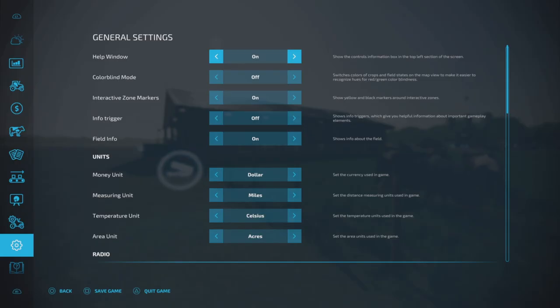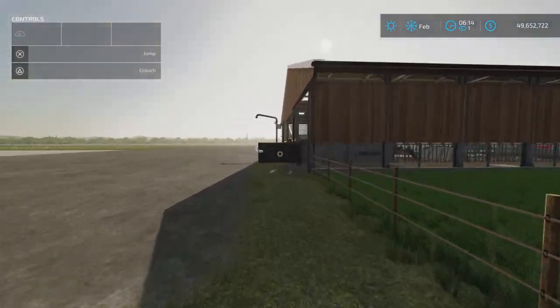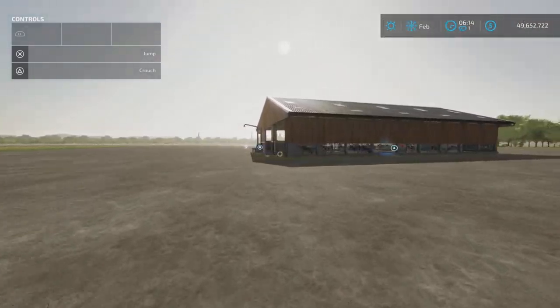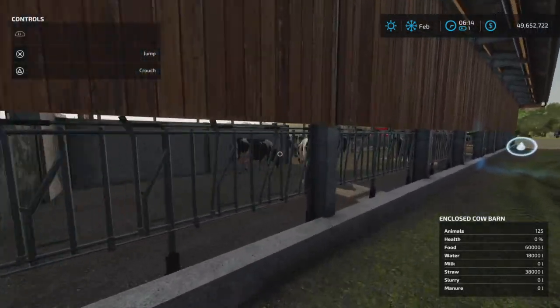If we take a look at our cow barn here, this is the 200-cow barn: 18,000 liters of water, 38,000 liters of straw, and 60,000 liters of food. Interestingly enough, the other barn of only 125 cows takes exactly the same amount. So you do the math and you can figure out without thinking too hard what's going to happen.